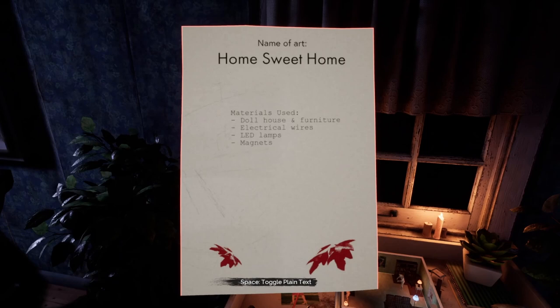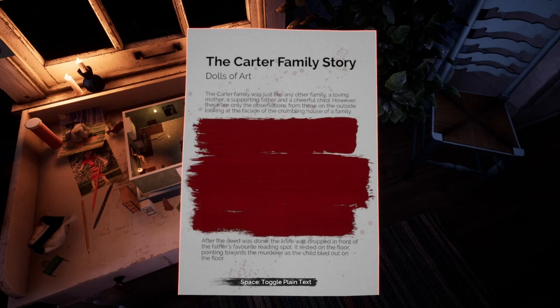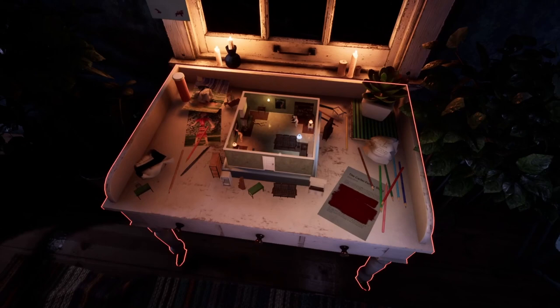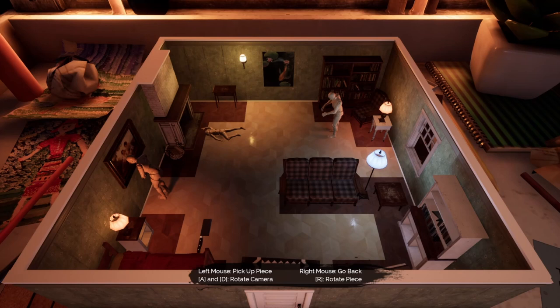There is this puzzle here — the Carter family story: Dolls of Art. The Carter family was just like any other family — a loving mother, a supporting father, a cheerful child. However, these are only observations from those on the outside looking at the facade of the crumbling family. After the deed was done, the knife was dropped in front of the father's favorite reading spot. It rested on the floor, pointing towards the murderer as the child bled out. This little dollhouse is movable — you can look at it from all angles. The mannequins are movable, and so is the knife. The Carter family thing gave us some clues but not everything seems to be there, so I feel like this is something we have to come back to. I do know that this is what opens Calvin's room.